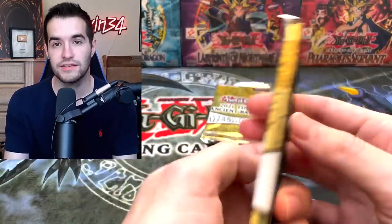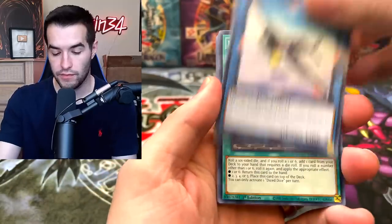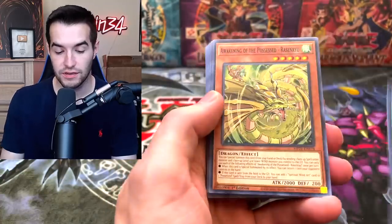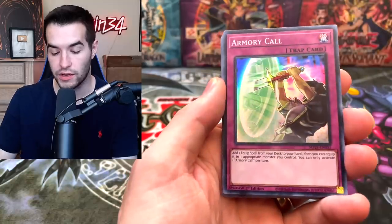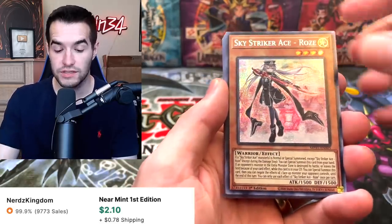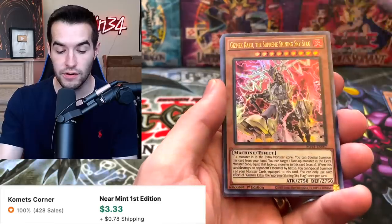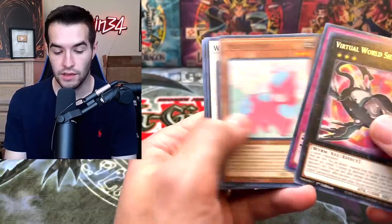Two more packs. We're looking for Crossout Designator, Triple Tactics Talents, the Zeus — there's tons of good cards in here that we could pull. We've got Doll Dice, Ademancipator Relief, Armor Recall. Sky Striker Ace Rose is a nice card, and True Light — nice blue ice card — and Gizmec Kaku. Very nice. And then some more commons. I don't think any of the commons hold too much value.